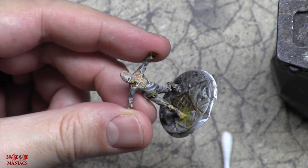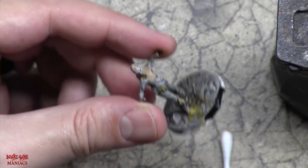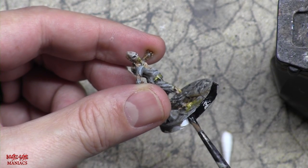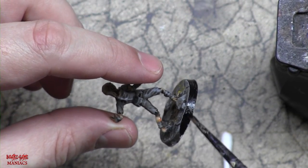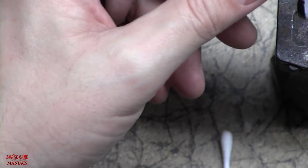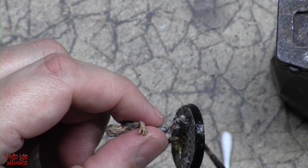Using Abaddon Black from the Citadel line, just going around the base and making it black. It's not rocket science — it's miniature science. One thing I realize is that no matter what paint job I give on any miniature, if I don't like it, it can always just be cleaned off and painted over again. I've done that lots of times.